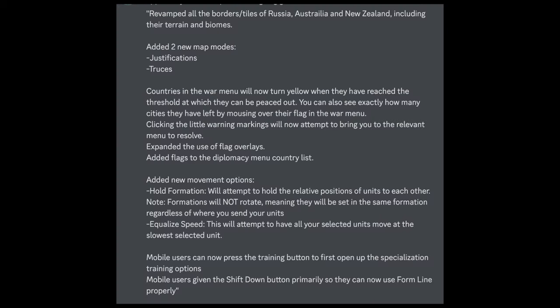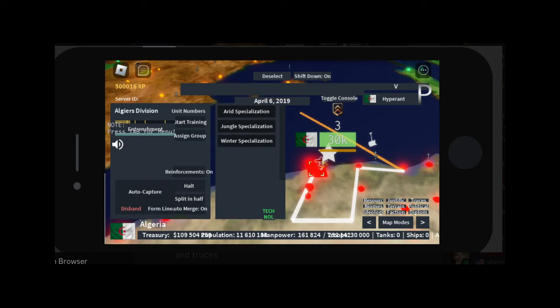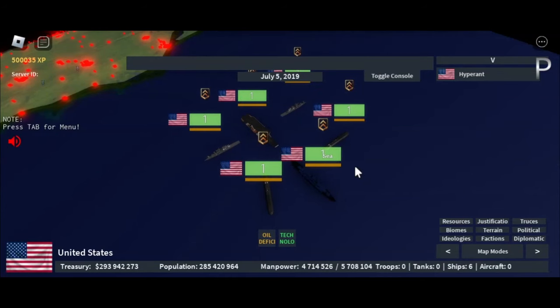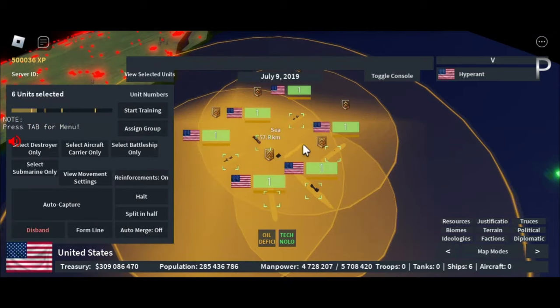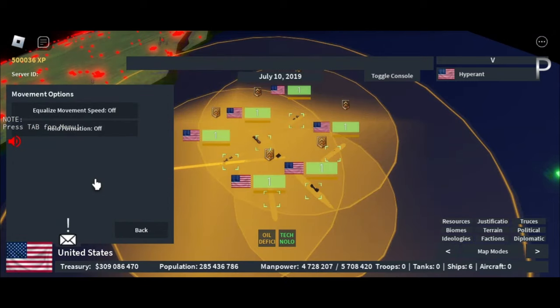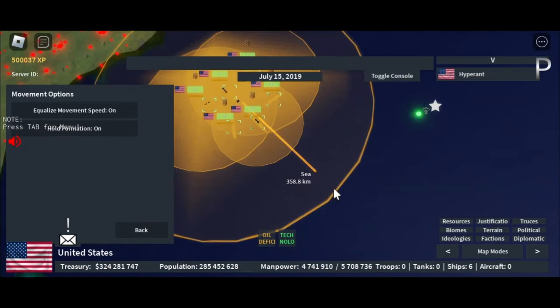Here is the rest of the changelog. Next we have a video that Hyper Ant sent in the chat as a leak. It shows him using the navy hold formation and equalize the speed, so they can go into formation and invade whatever he's going to invade. You can see this is useful for guiding troops and stuff, so it's cool.